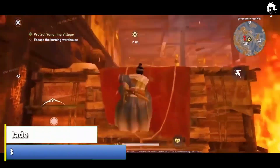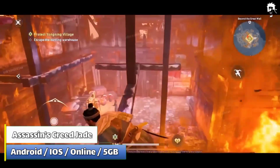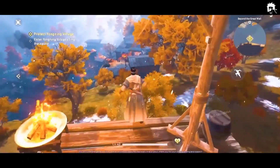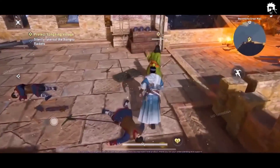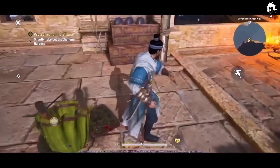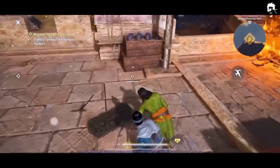Codename Jade is an upcoming mobile installment in the Assassin's Creed series. It's set in 215 BCE during the Qin Dynasty China and features a fully customizable character players can create. Codename Jade is set to feature all the iconic gameplay of the franchise, optimized for an experience with touch controls. The ability to parkour atop the Great Wall of China and sneak through bustling cities was teased.